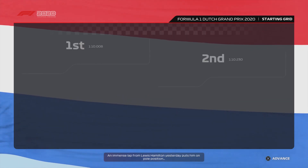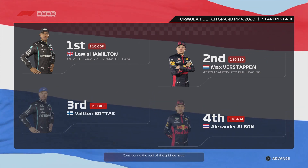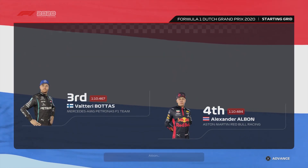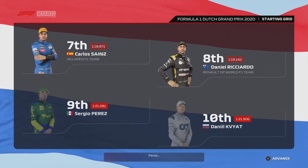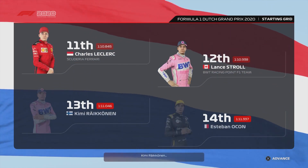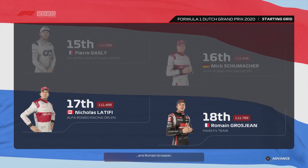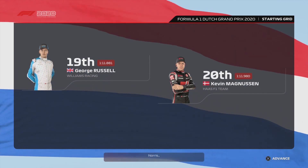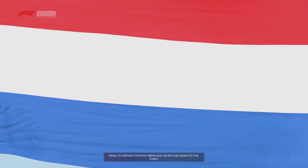With the race minutes away from starting, here's today's grid: Lewis Hamilton on pole with Max Verstappen alongside. Then Bottas, Albon, Sebastian Vettel, the captain in sixth, Sainz, Ricciardo, Perez and Kvyat. Leclerc, Stroll, Kimi Räikkönen and Ocon. Gasly, Schumacher, Nicolas Latifi and Romain Grosjean. Russell, Magnussen, Norris and Antonio Giovinazzi starts from the back of the grid. It's almost time for lights out — let's go down to the track.